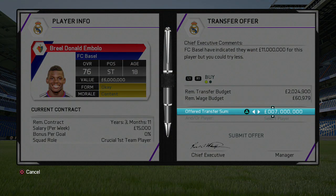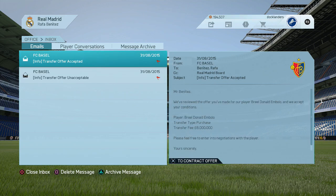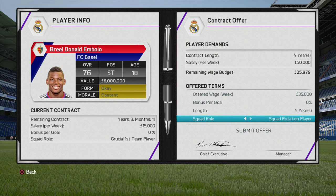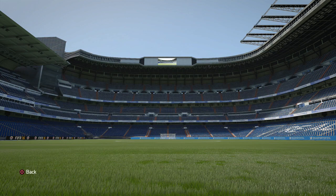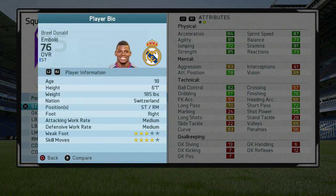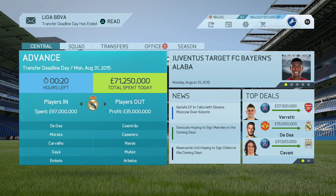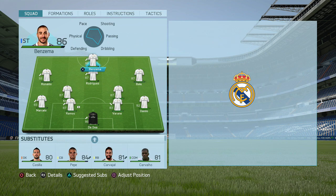My final recommendation is Breel Donald Embolo, the striker from Basel. He's one of the hottest prospects in career mode for the striker role — starts at 76 overall but has the potential to grow to 88, and with training and good form he could exceed that. You can get him for around £8 million. He'll probably be in the reserves in the first season, but it's all about the future — buying young talent that can replace experienced players.